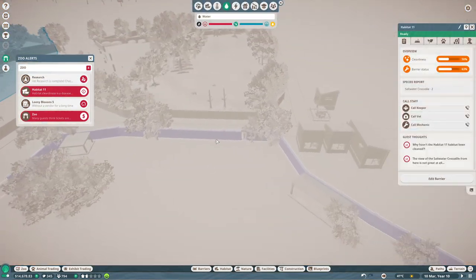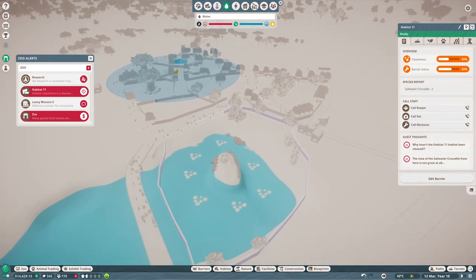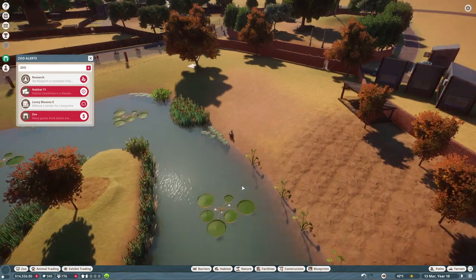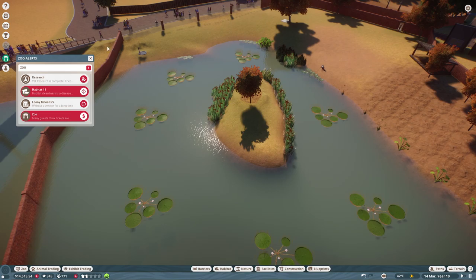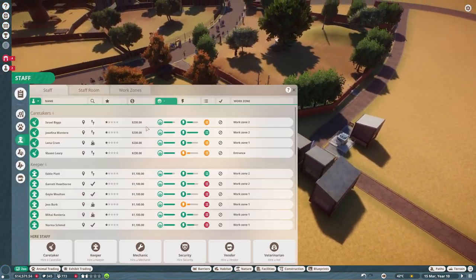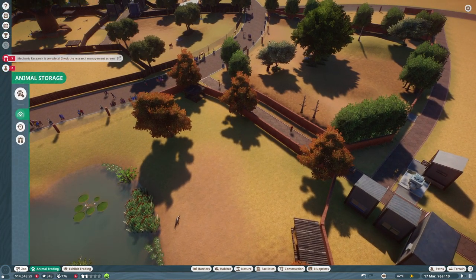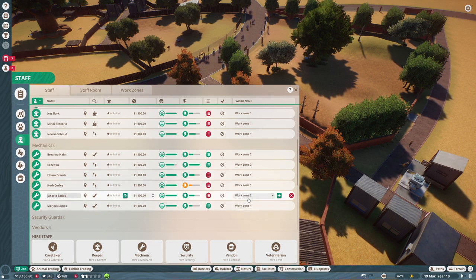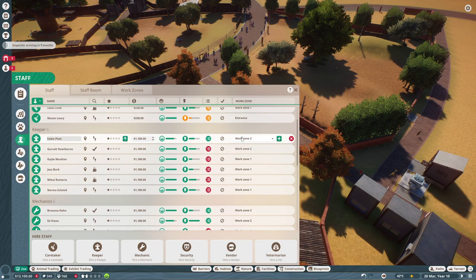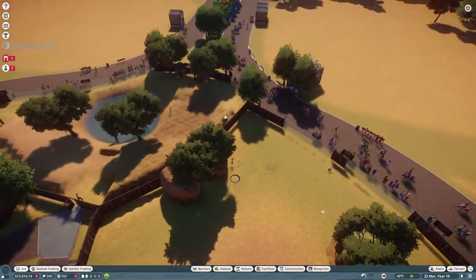Habitat cleanliness is a problem. It seems like one of my habitats is dirty, and I think it's this one here - though honestly I don't see any dirt in here, and I've got a caretaker and a keeper close by. What we need though is a new mechanic in this area here too. I don't think I have enough mechanics there. When we look at work zone 2, there was only one mechanic yet. Always assign your workers to the right work zones, otherwise we're getting a bit of a messy situation.